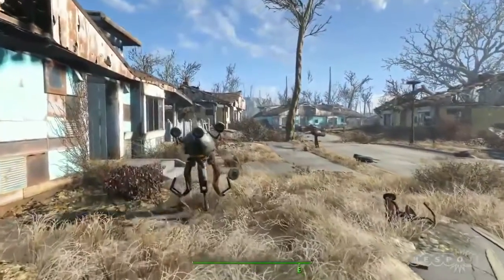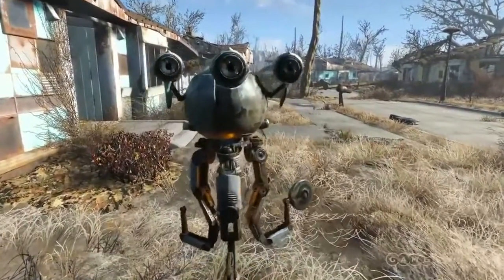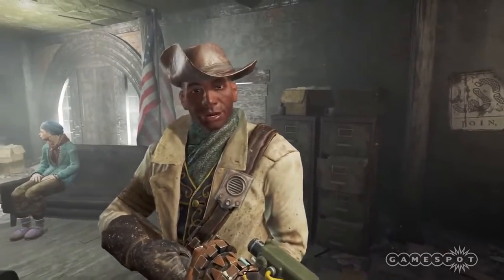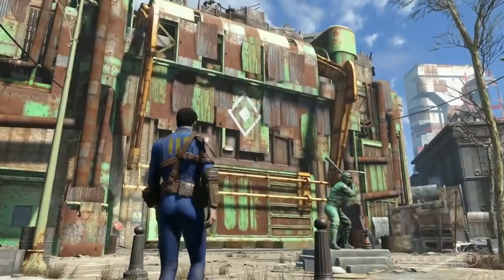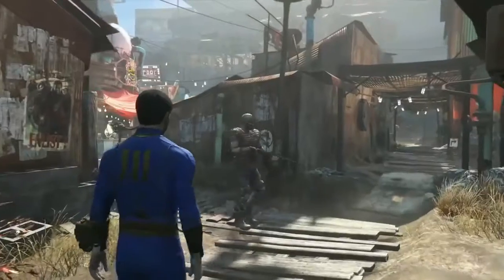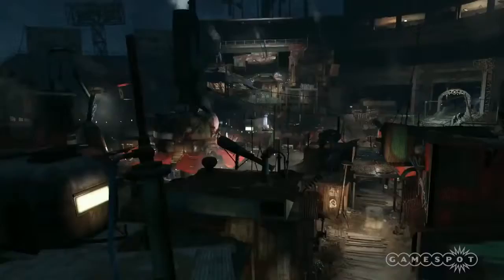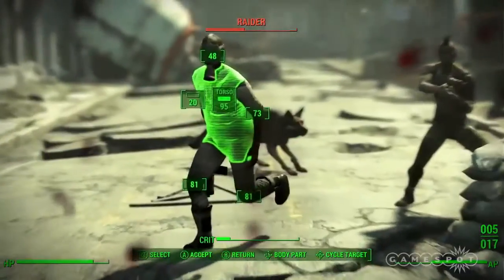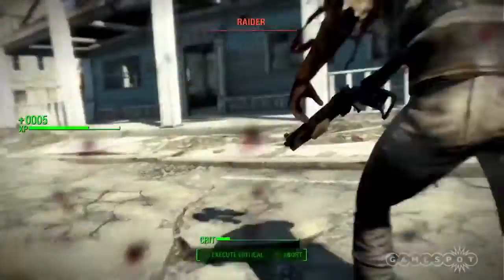Other companions include Mr. Handy, the robot assistant, Preston Garvey who leads the Commonwealth Minutemen faction which you can join, and Piper, a charismatic and manipulative resident of Fenway Park near Diamond City. All your human companions are romanceable regardless of gender, and there are a dozen possible companions all up.